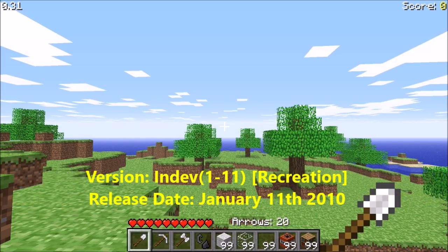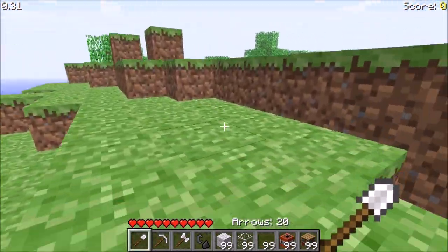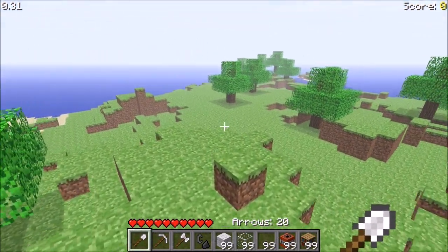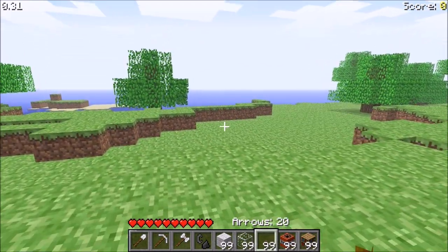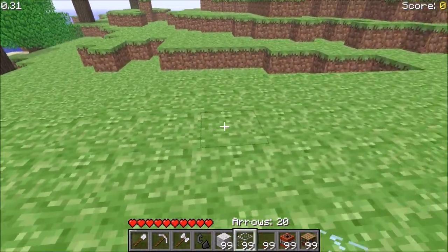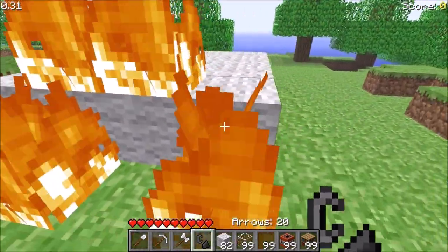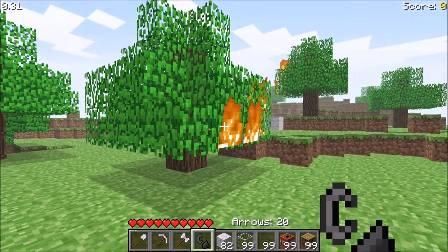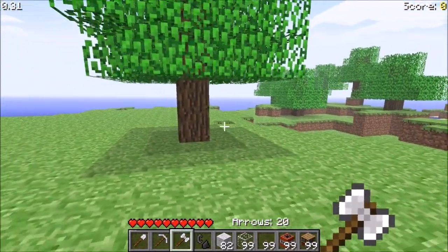We are in in-dev 1.11, and you might notice the video quality went slightly higher — that's because I can now record in full screen at 1080p, which gets reduced to 720p, rather than recording the small default Minecraft window at around 360 or 480p. In my inventory there's new stuff: cloth is now white instead of green/turquoise, I have flint and steel which lights things on fire, and I have an axe that looks a little weird.